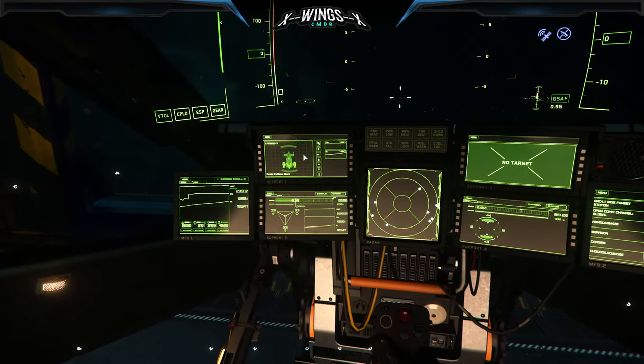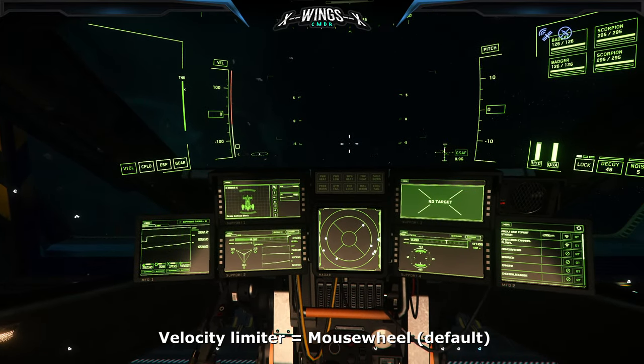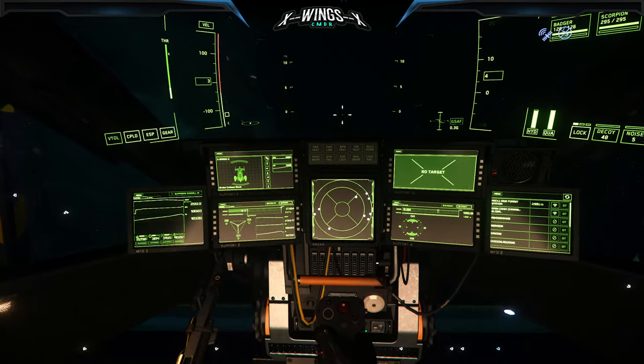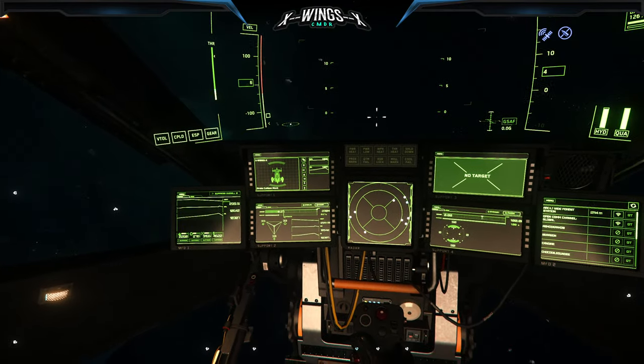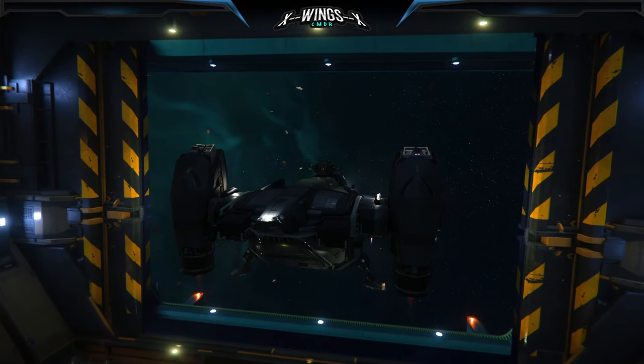An important tool for taking off is the velocity limiter. By default, use the mouse wheel to change this up and down. Pull it back far down on the velocity meter to make sure you fly slowly and safely out of the station.